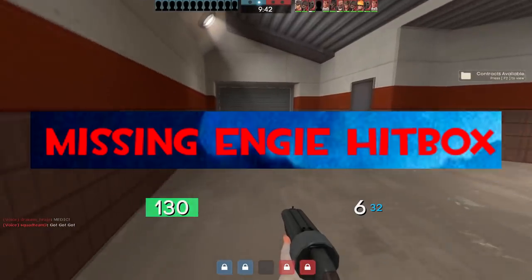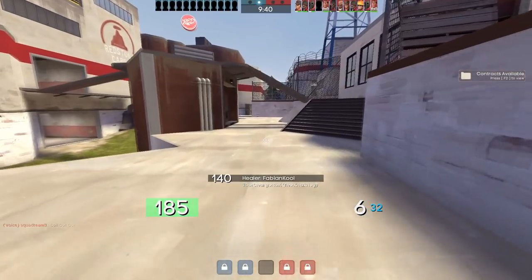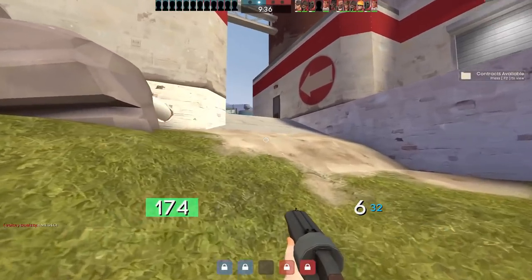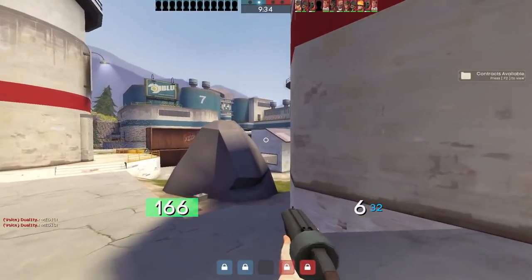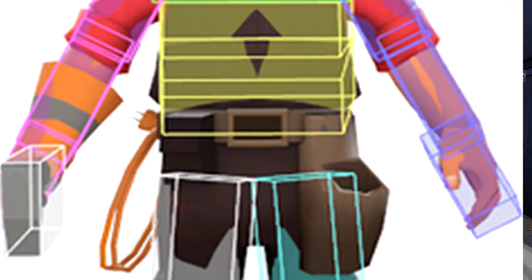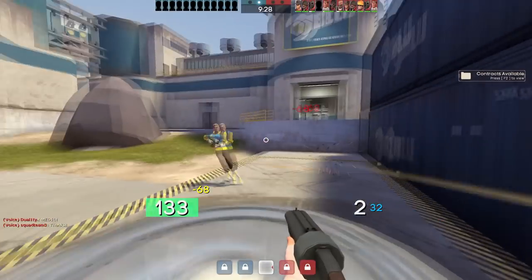Missing Engineer hitbox. In 2016, a video by TF2 YouTuber Mr. Paladin brought forth a serious issue relating to the Engineer class. It turned out the Engineer had a missing hitbox in his crotch region. A week later, however, Valve fixed this bug.